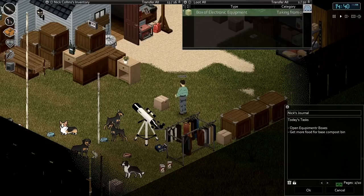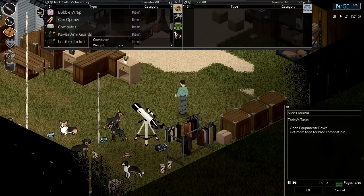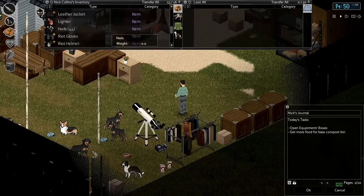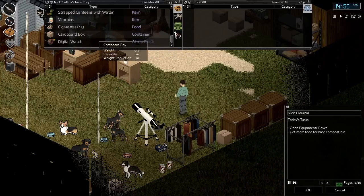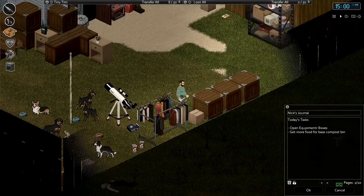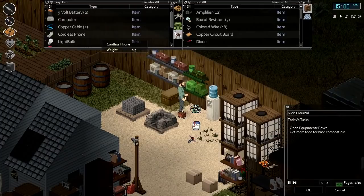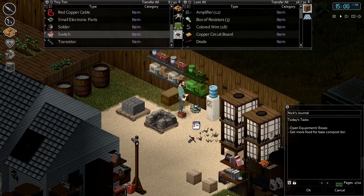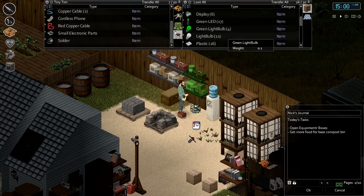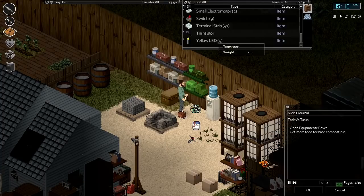Our last box of electronic equipment: some solder, a diode — I don't know if we have a diode, might be our first. Another computer, bubble wrap. So I think we've got like three computer bases right now. Transistor. I think it's just cool having those equipment boxes though — you find some interesting things. That's our first diode; we've got lots of transistors, obviously lots of LEDs and light bulbs, several switches, and that was our first lone transistor.